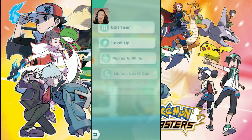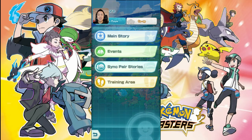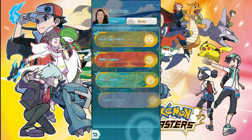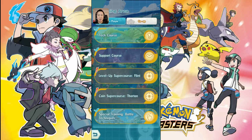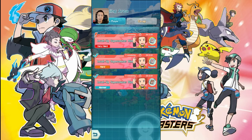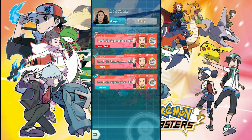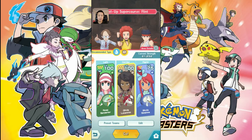The biggest problem right now is there is no content that is hard enough to really see how far this thing can go, but let's take a look at what super courses we have available. We have Flint — let's try this one. We haven't completed this at all. It is weak to rock, so it's not the best, but this might go really quick.